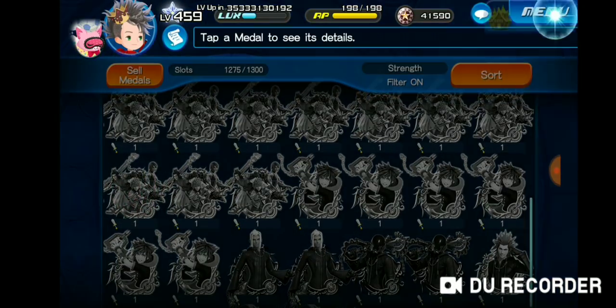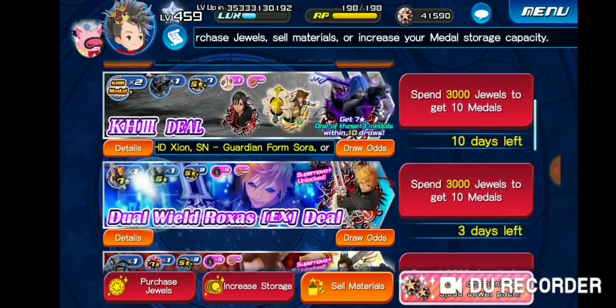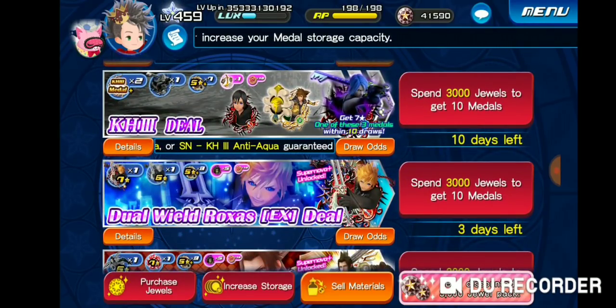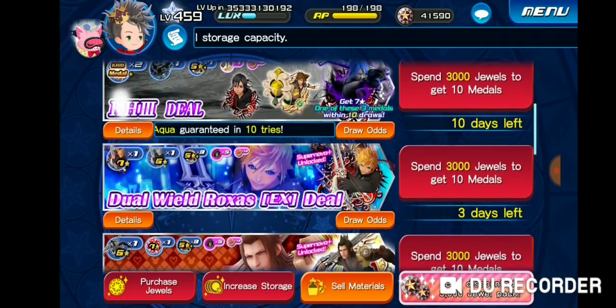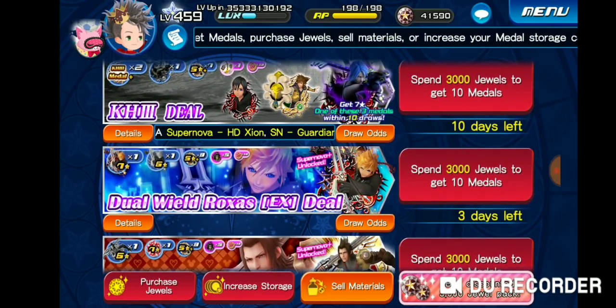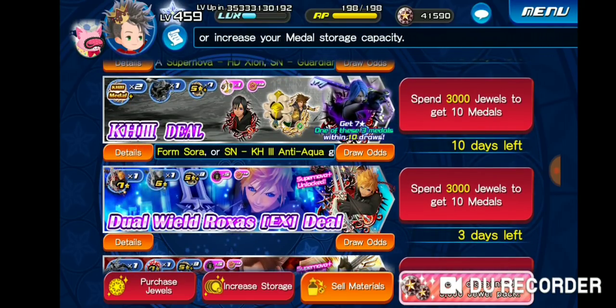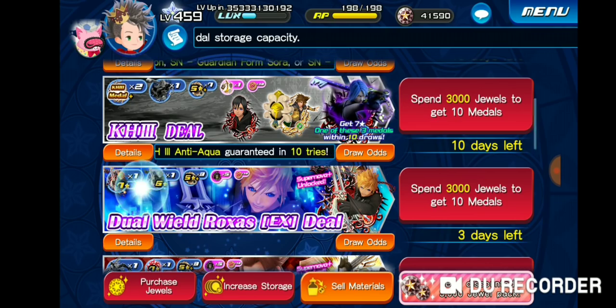Should I do another seven pulls — 2,100 jewels — depleting half my jewels to get TVA? Or should I grab eight trait metals for Foo and live with whatever traits I get? Hit me up in the comments below. It's good to be back making content — thank you guys for your continued support. We hit 650 subs very recently, so thank you, and hopefully we can get to 700 soon and keep going.